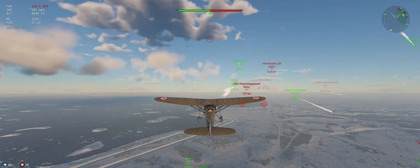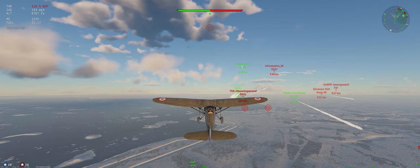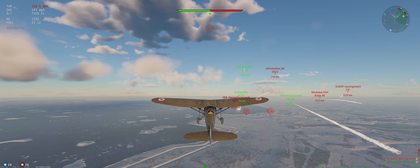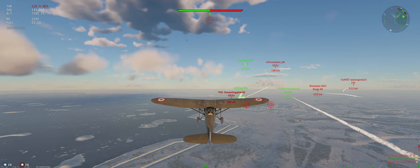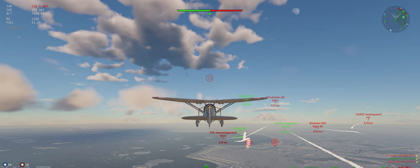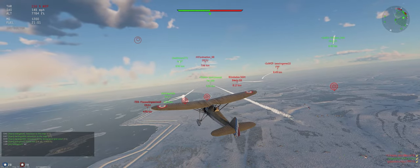Let's go get our climb back. Typically you want to climb around 125 when you're down at this really low BR, and then when you get within about five kilometers of your opponents, you want to get your speed up to 150 so that when you maneuver you can turn faster and all those things.